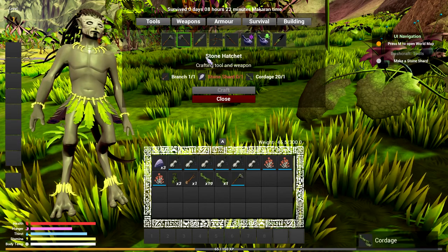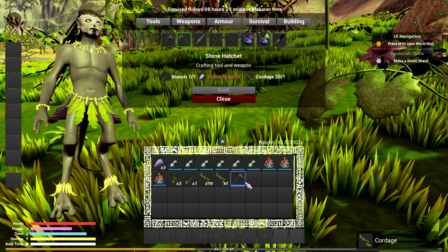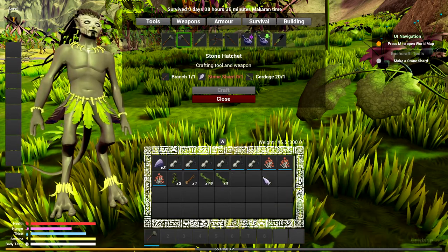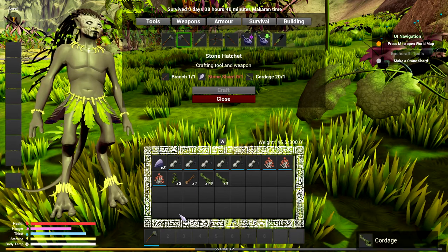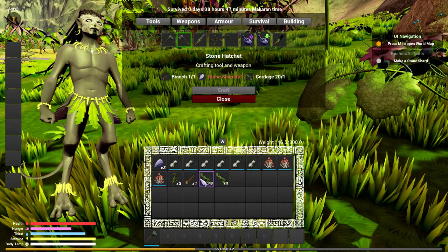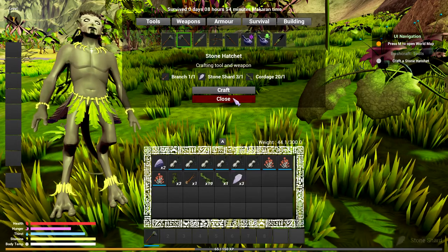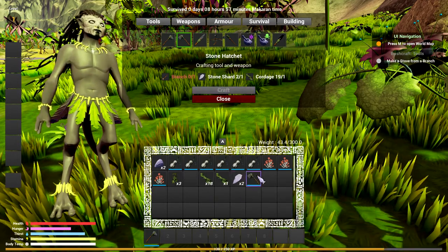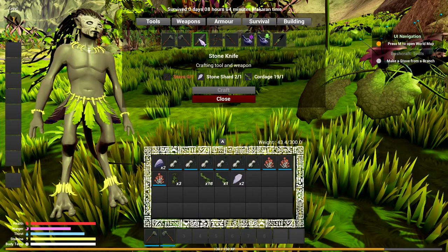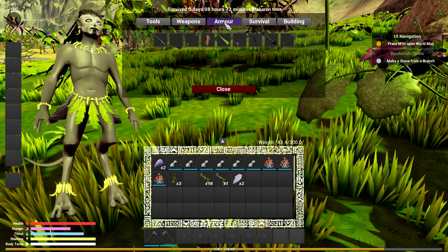Equip the hammer. Make shards — done. Now we have shards. Then we can craft the hatchet. Nice! I need to make a staff for that. Hmm, I think I need armor too since I was cold. Formican head — I'm gonna have to kill some of those red ones. How do I make a campfire? I need branches and stone. So I need more branches.